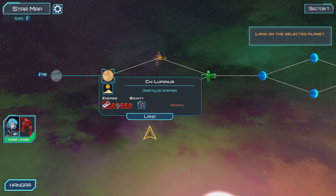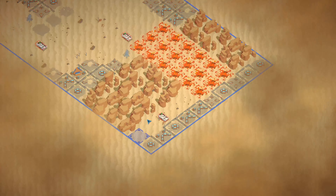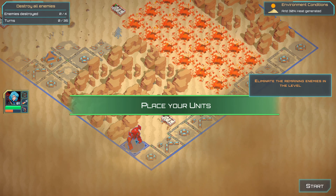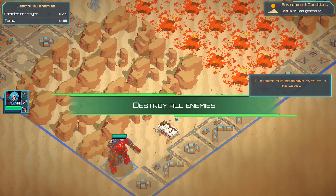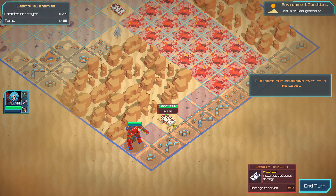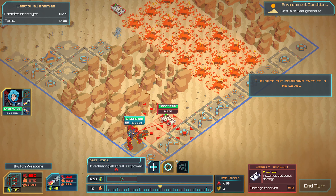Looks like we're gonna get some kind of missiles. Destroy all enemies — that looks like an FTL-style map. Mission types: destroy all enemies, reach the extraction point, defend objective, destroy. I'm gonna place units here. 35 turns remaining. Can I just shoot this guy?